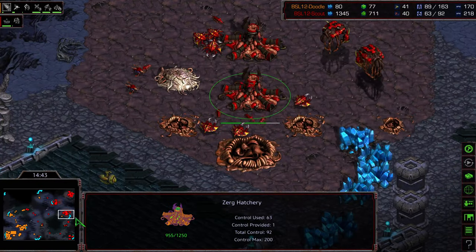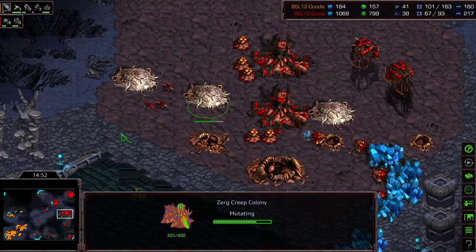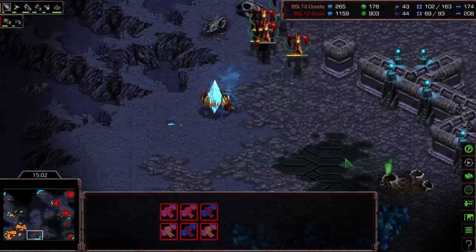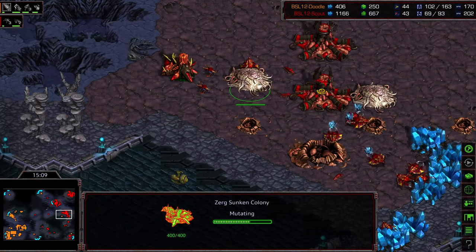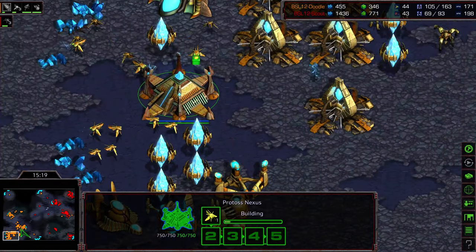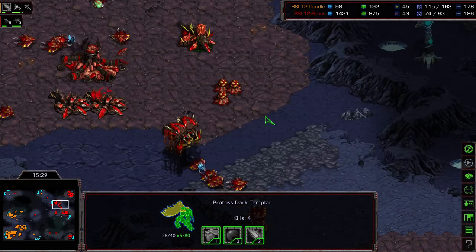Doodle has inflicted so much damage. Scout finally moves in with some Mutalisks toward the third base, finding several High Templar very vulnerable — three of them get taken out, a lot of gas lost. They're even psy storming their own Dragoon. Scout goes for a counterattack but just doesn't have many troops or tier-two units. No Spire or Hydralisk Den visible currently. Scout has minerals but can't provide proper defense with un-upgraded zerglings. Zealots camping the 12 o'clock base.